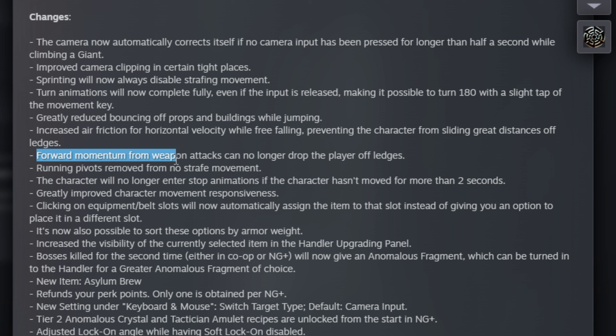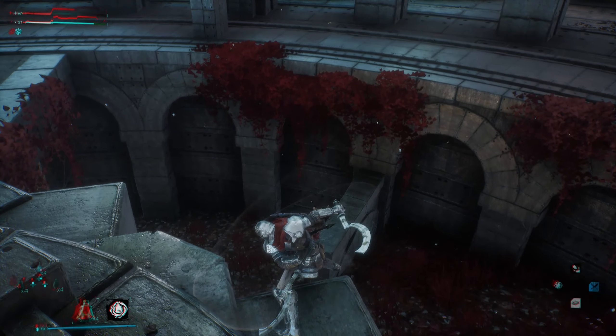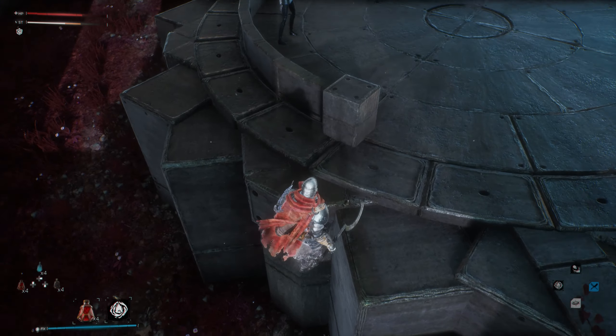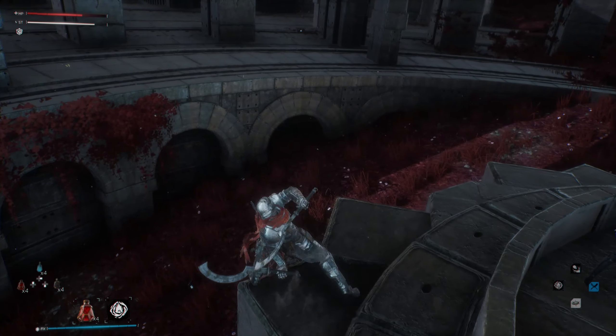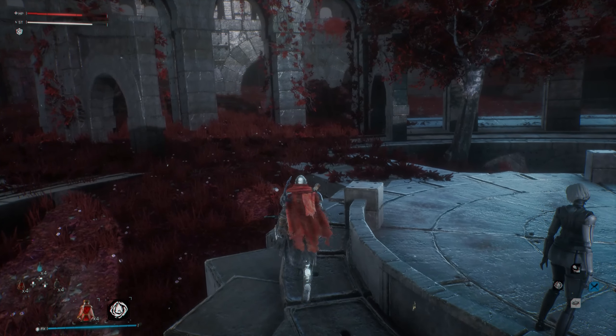Forward momentum from weapon attacks can no longer drop the player off ledges. I remember Code Vein did something like this as well. That's a change I really appreciate. You can't fall off ledges when you're attacking — that's great.